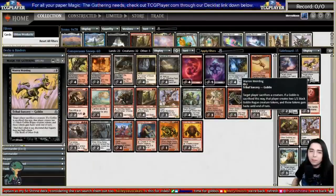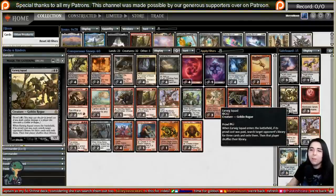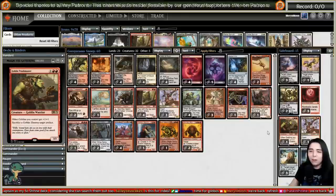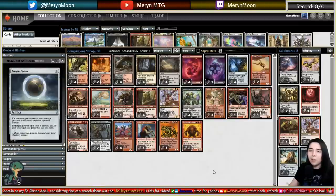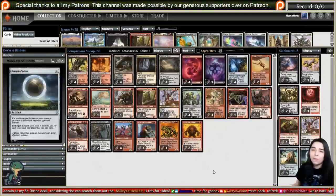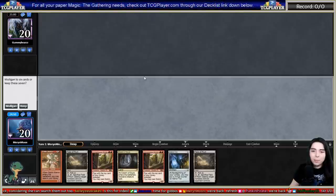On the sideboard: Thoughtseize against control and combo; Warren Weirding against Boggles since you can't kill their hexproof creatures with targeted removal; Earwig Squad against combo - swing in, pick up a goblin, then Sadistic Sacrament them; Blood Moon because we're mainly red so it won't hurt us much and shuts down non-basic heavy decks like Tron and Amulet; Goblin Trashmaster can be fetched with Matron against artifact decks; another Munitions Expert; Relic of Progenitus for the graveyard; and Damping Sphere for combo. I'm new to this archetype so I apologize in advance if I make misplays.